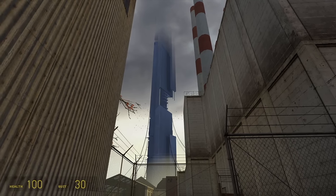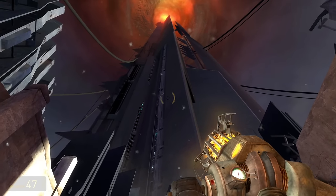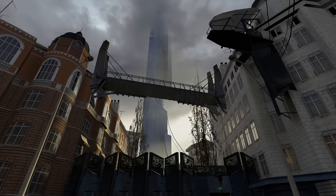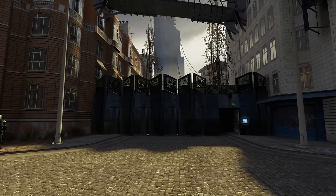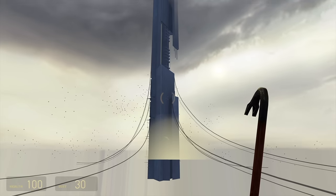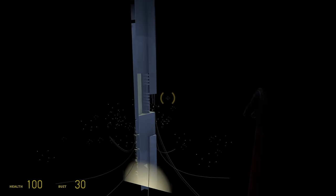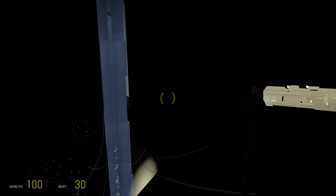What made Half-Life 2's skybox stand out was one specific feature: the Citadel — this gigantic alien structure that dominates the skyline of City 17. You can see it from literally everywhere, and even now it's still pretty impressive. What makes it unique is that it looks like it's part of the game's world, not just a JPEG — like a 3D object. But there isn't actually physically something there. If you fly out to see it, you'll never reach it, because the Citadel in the distance is actually a projection. The real Citadel is a small 3D model stashed somewhere you can't normally see, and using a camera, they project this tiny model onto the skybox, making it look enormous.